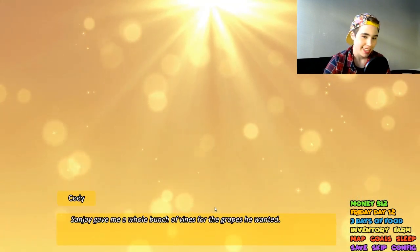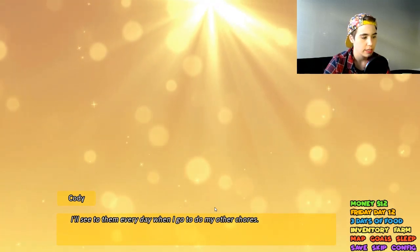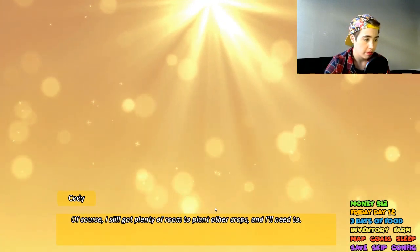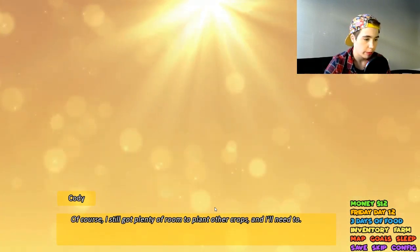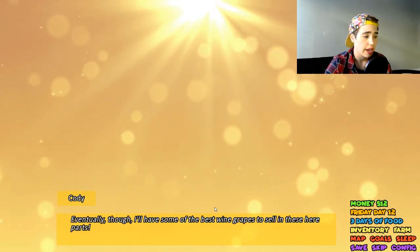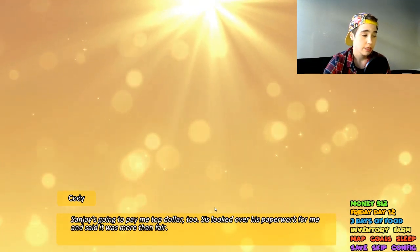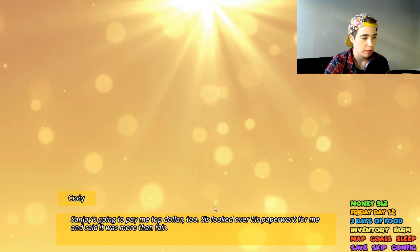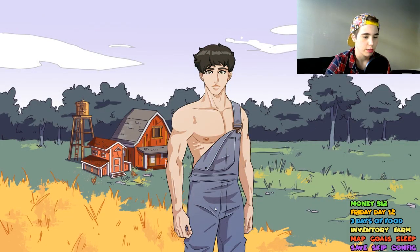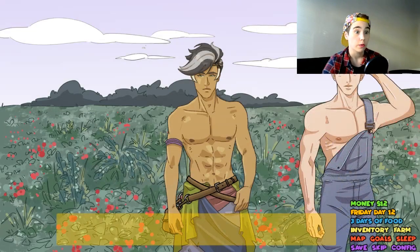Sanjay gave Cody's sister a bunch of vines for grapes. She planted some test vines near her crops where they get good light. The vines take a couple of years before they start producing, but eventually they'll have some of the best wine grapes to sell, and Sanjay's going to pay top dollar. However, as I note — I love Sanjay, but he's broke. He's broke!